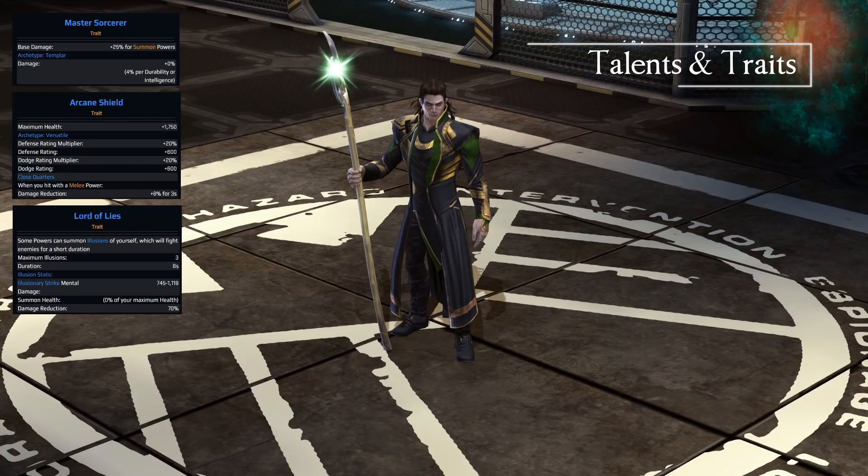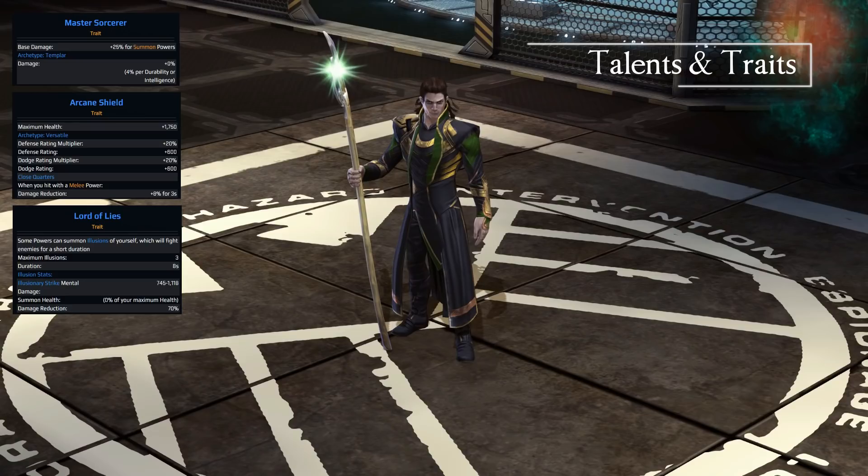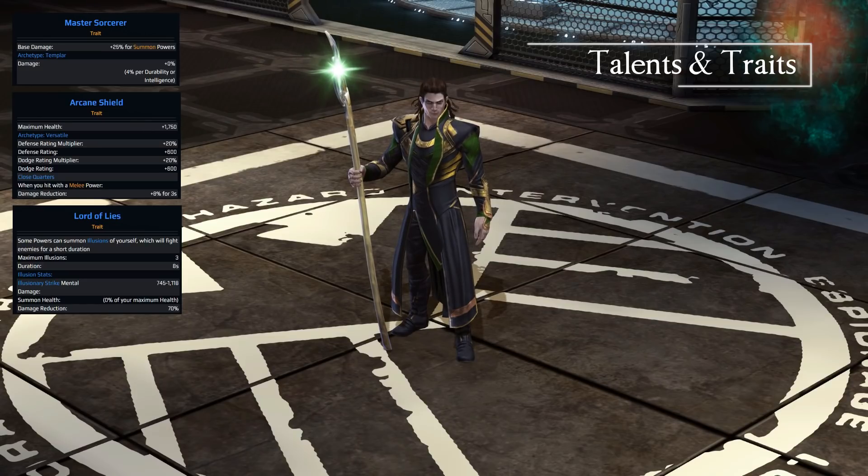Starting with his offensive trait, Master Sorcerer — you gain 25% bonus damage for summon powers, and he really does have quite a few in his kit. His main attributes are durability and intelligence. You really want to go for intelligence because it gives you the crit damage rating, though if you're going for a melee Gram build — something we'll cover later — you possibly want durability for the extra health.